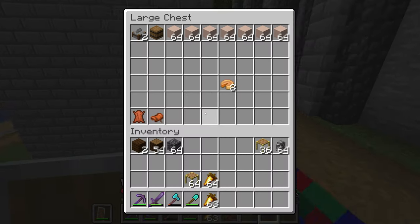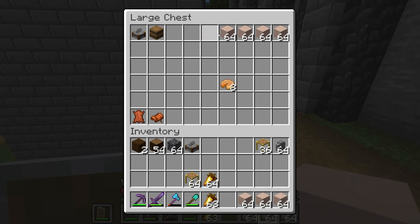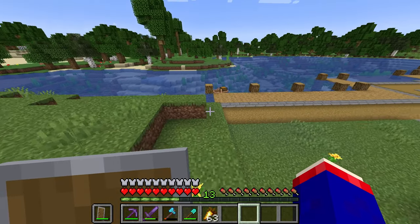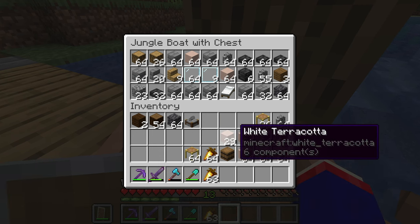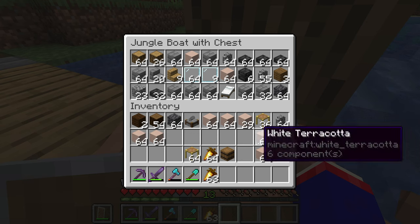Oh look, there's a crafting table right there — perfect. Let me take one of these, and these, and yeah I'll take a barrel — can't hurt to have storage. We'll take this out there and organize things a little bit.